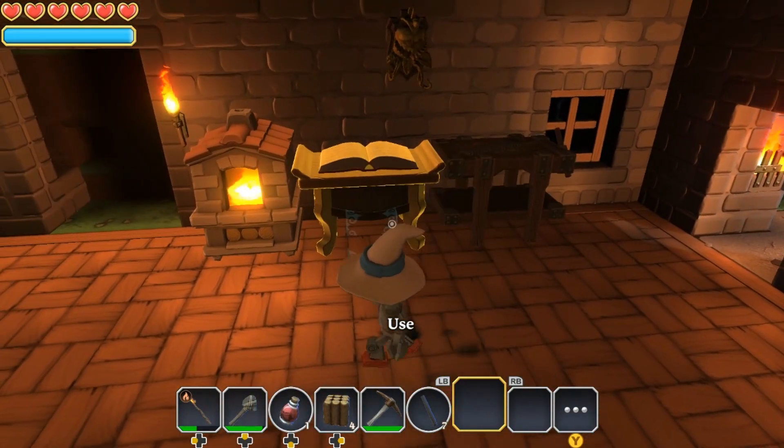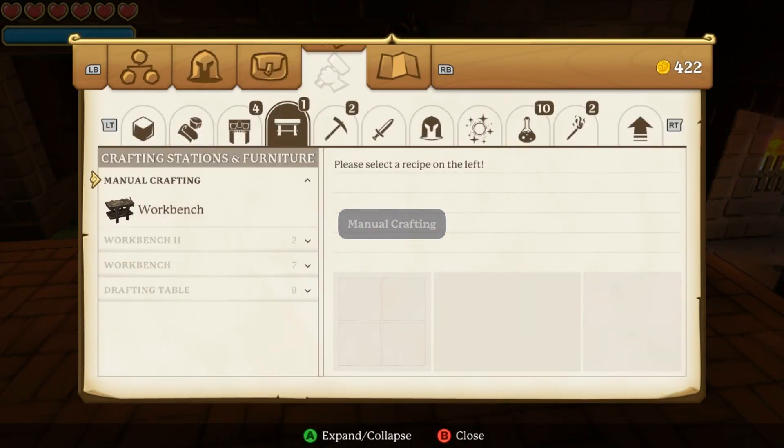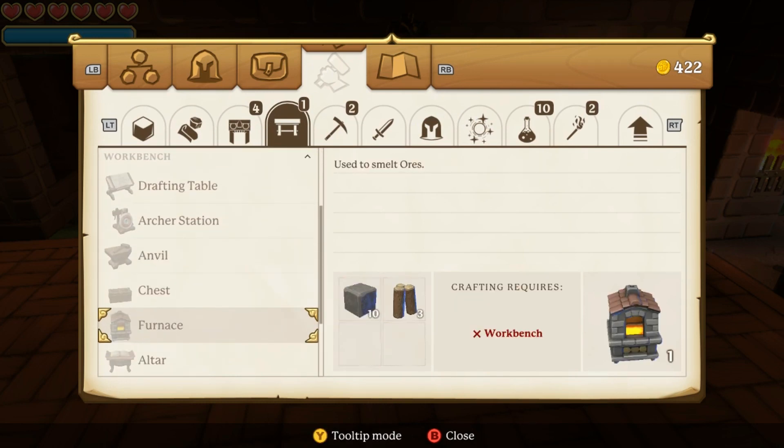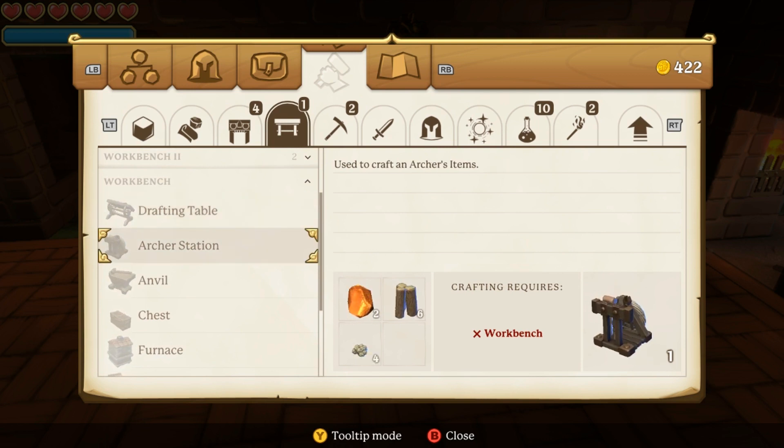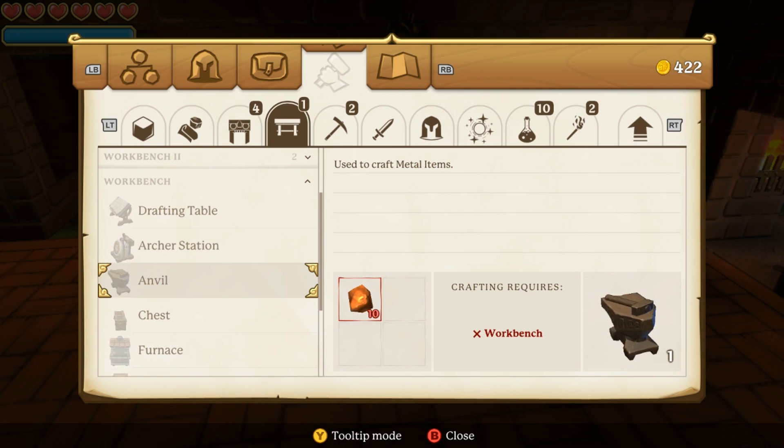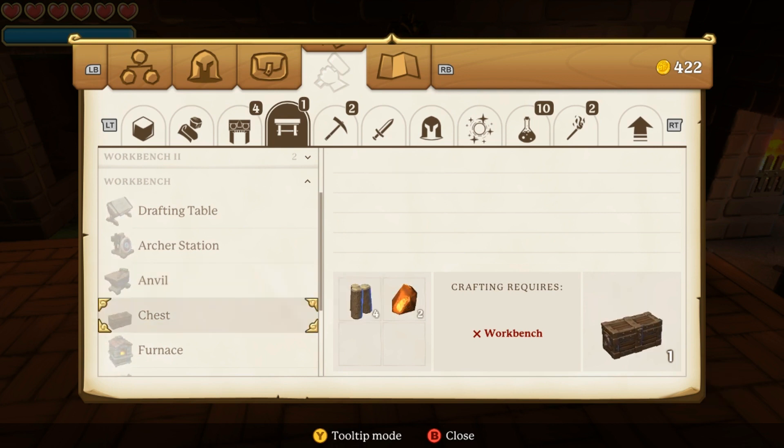Now, depending on which character you chose at the beginning of the game is what you will need here. The drafting table is what I showed you for creating furniture for your house. If you started the game as a rogue, you will need the archer station — that's what you'll craft and use to develop your rogue throughout the game. Next up we have the anvil — if you chose the warrior class at the beginning of the game, this is what you'll need in order to craft weapons and gear for your character.